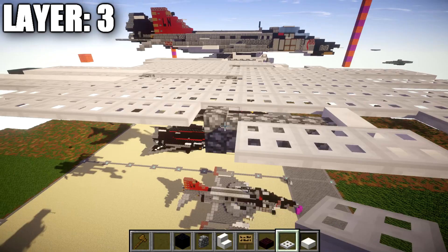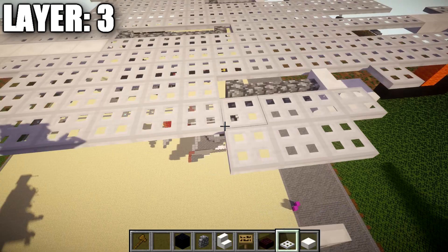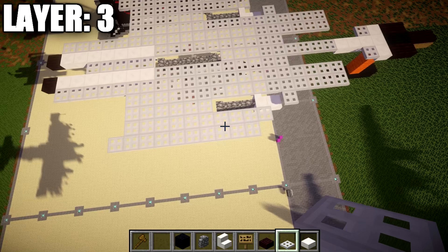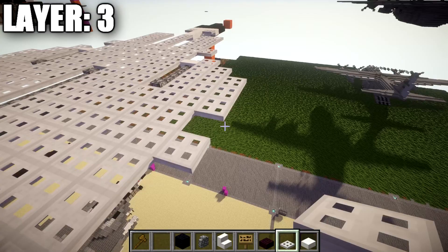Go out to the side again to the second iron trapdoor out, place down an iron trapdoor coming off of it, followed by nine iron trapdoors back — so you have a row of ten total. This should stick out past the back and have a little indent in the front. Go to the second iron trapdoor here and place down a row of nine iron trapdoors alongside there.